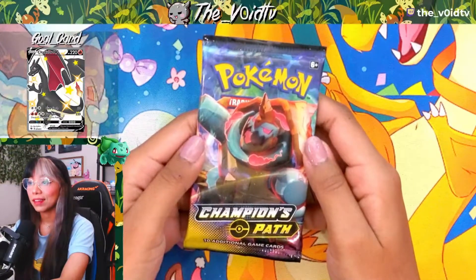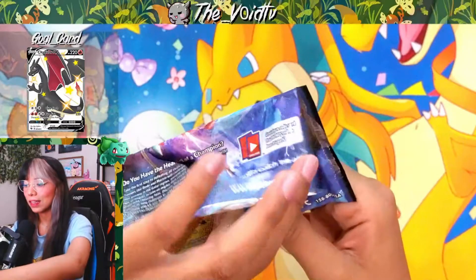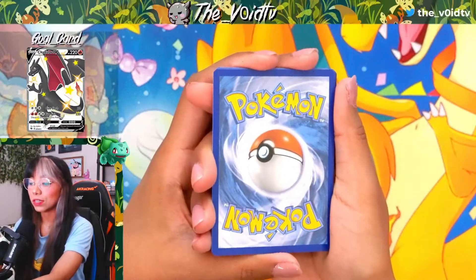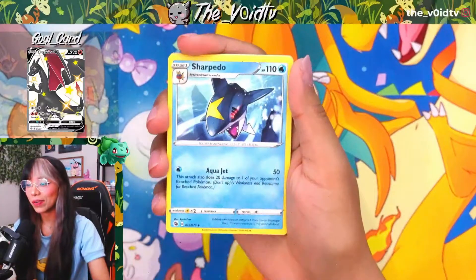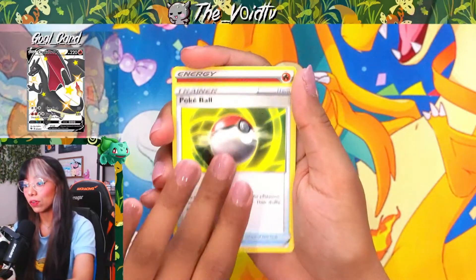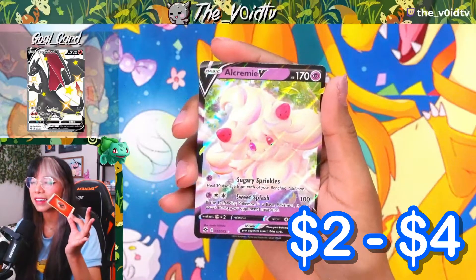I'm starting to understand and remember all the traumatic flashbacks from opening Champion's Path and not pulling anything too crazy from this set. Maybe we'll get last pack magic and something really cool. Calling a Dark Energy — we got another Fire Energy. Going for a Sharpedo, Bidoof, Team Yell Grunt, Scraggy, Swablu, Hattena, Nickit, Poké Ball, a Holo Fire Energy — and behind our Fire Energy, we have an Alcremie V.